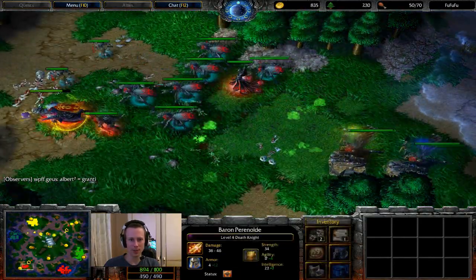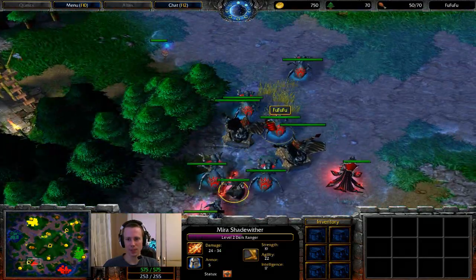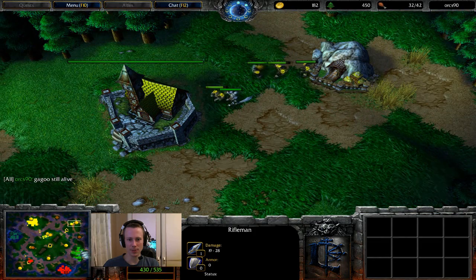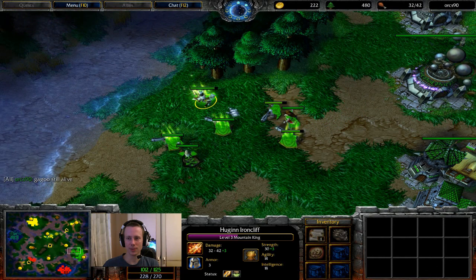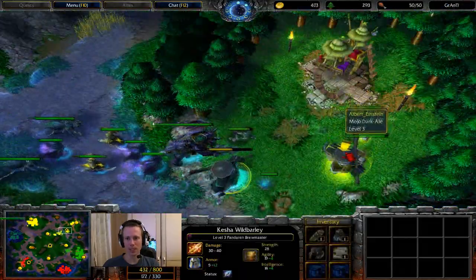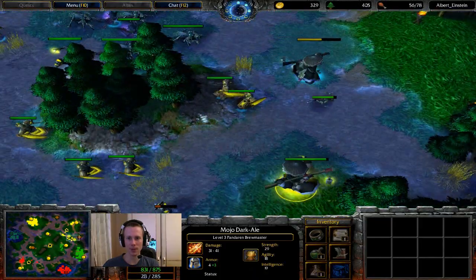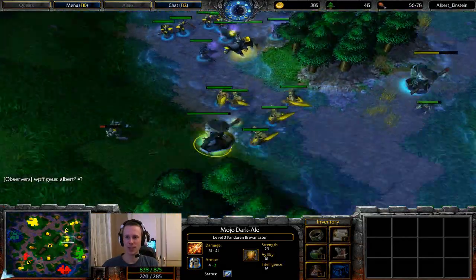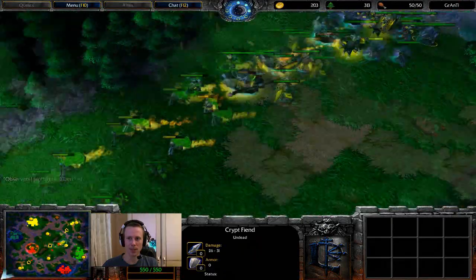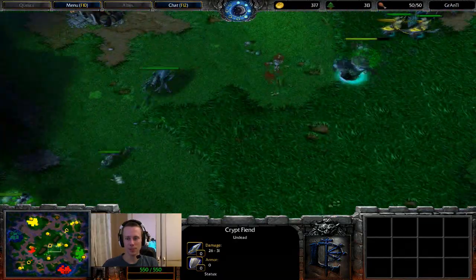Statues doing a nice job healing up. Let's look at the army size: Fu's got his level 4 death knight, level 3 lich, level 2 dark ranger, a couple of statues and the rest fiends — sitting on 50 food. Orcs90 is in his base at 32 out of 40 food or so — level 3 mountain king, one priest, one sorc and a few rifles, mildly upgraded at best. Albert's on 56 food, so he's broken through because he has the expansion. Granty's got his panda, pit lord, banshees and fiends, sitting on 50 food.